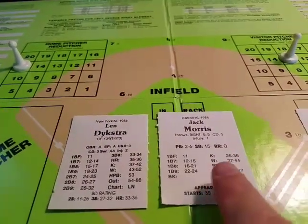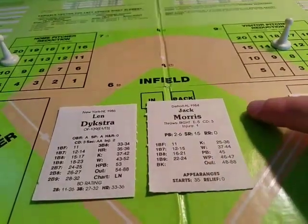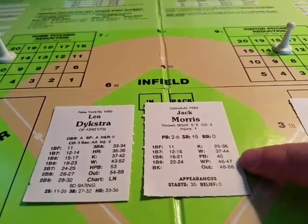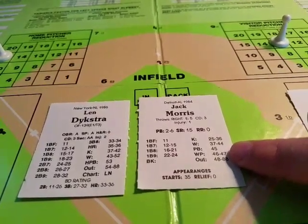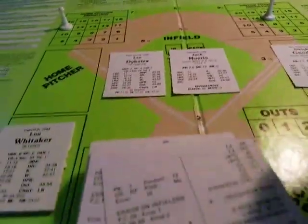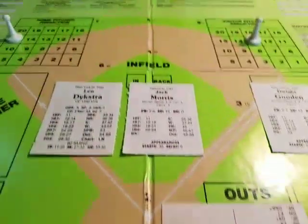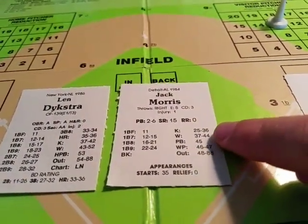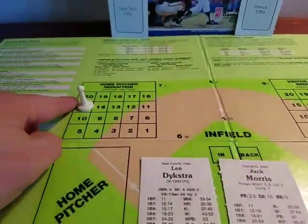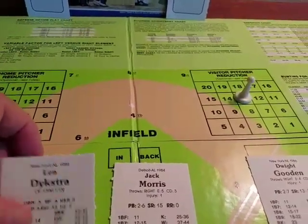Now that we know we're under Jack Morris via the PB factor, we need to draw another random number for the result. This is the base-eight game, meaning the numbers go from 11 to 88. I flip another random number and reference the card. If it's 24 or less, there's a base hit; 25 to 36 is a strikeout; 37 to 44 is a walk; 48 or higher is an out. We flip and get a 44 — that's the last number in the walk result, so Lenny Dykstra has just walked.